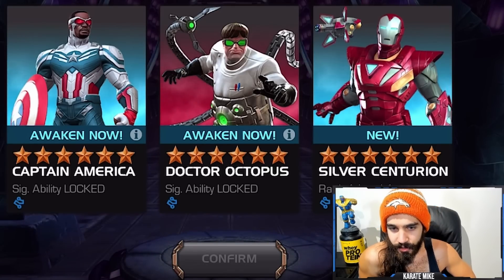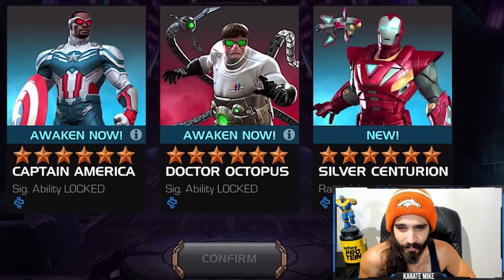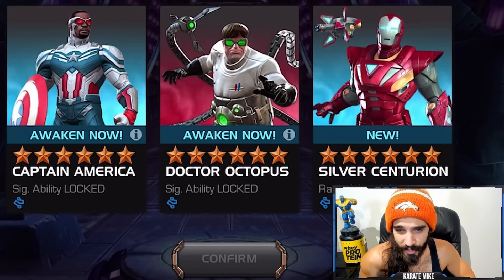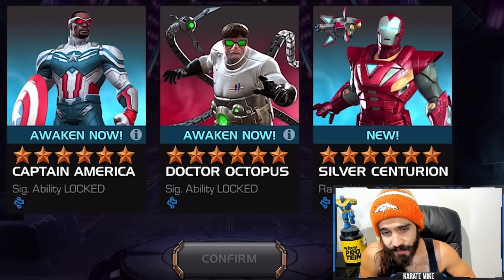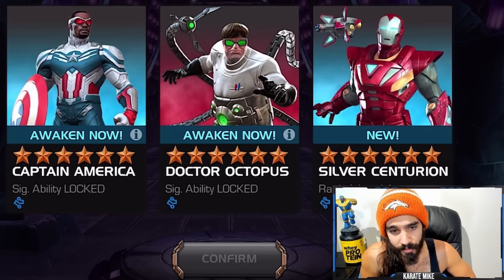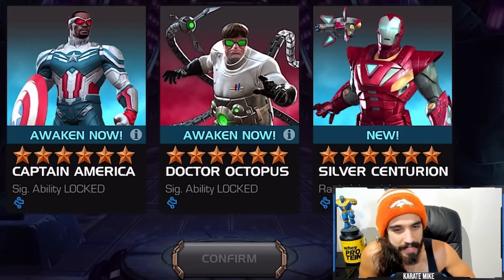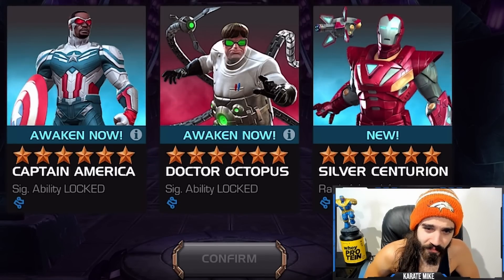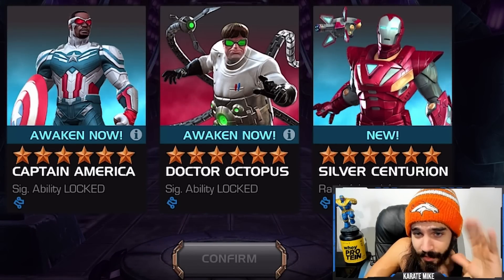If there is another 2021 champ selector on Cyber Weekend this year, Silver Centurion is the only champion from 2021 that I don't have, so I could pick him there. I also have two tech awakening gems — one is reserved for Infamous Iron Man in the future unless I pull him twice. Man, it's a better problem to have than the past few nexus crystals that were just god awful. I wasn't expecting to have more than one I wanted — I'm gonna have to think about it.